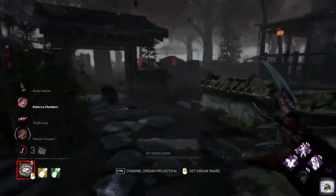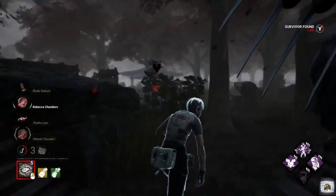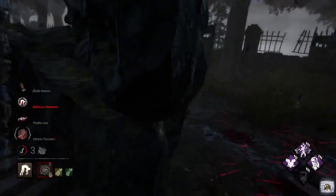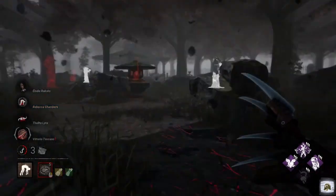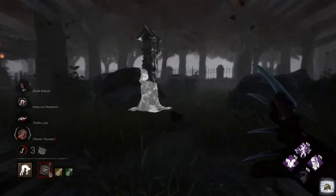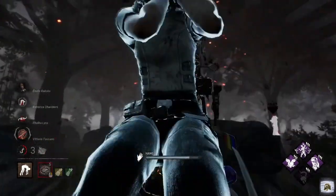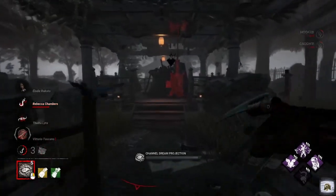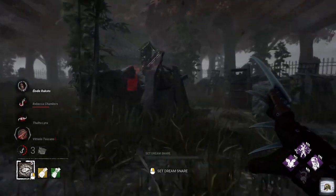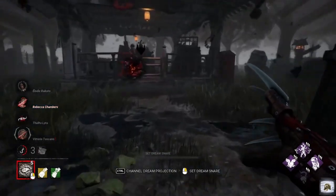Where did you go, boy? Hello Rebecca — I did that on purpose of course. You've got to play those mind games. We've got a scourge hook here — feel that Gift of Pain, baby. Remember, as soon as they're on a scourge hook, they're going to suffer from the Hemorrhage and Mangled status effects. Rebecca's been saved — not a problem. We'll head our way back.